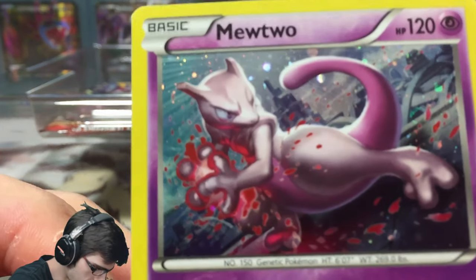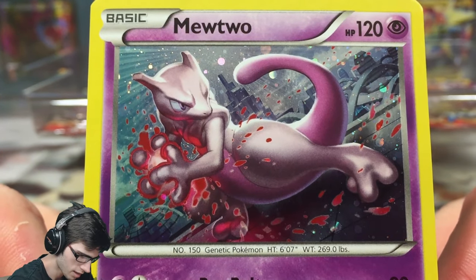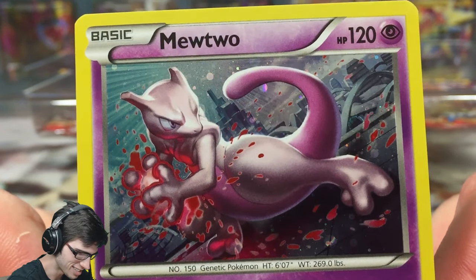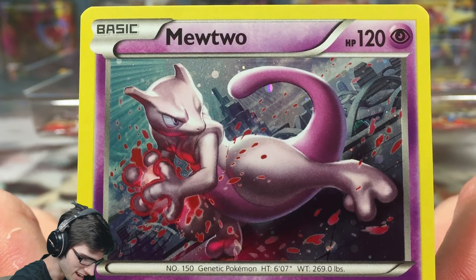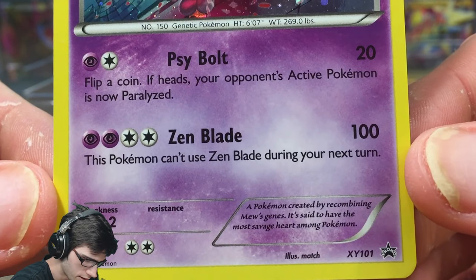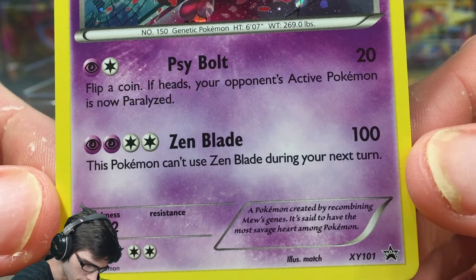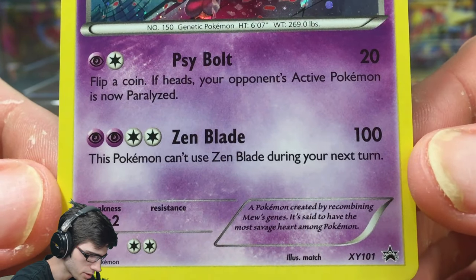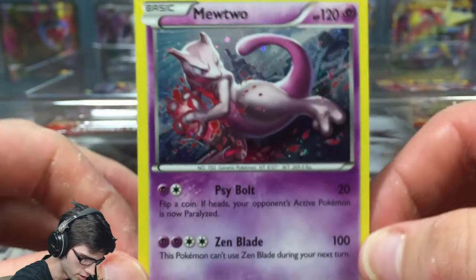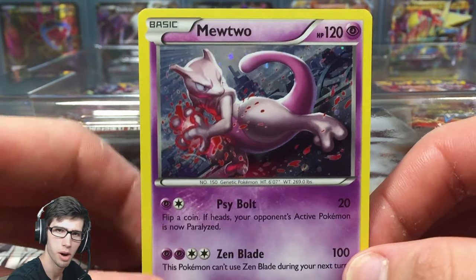That is a nice looking art — let me know in the comments what you think. It's like doing a Kamehameha times ten — crazy Dragon Ball Z reference. It has 120 HP with the moves Cybolt and Zen Blade. This Pokemon can't use Zen Blade during its next turn. It's XY promo number 101, so we're well into the hundreds for the XY series — that's insane.